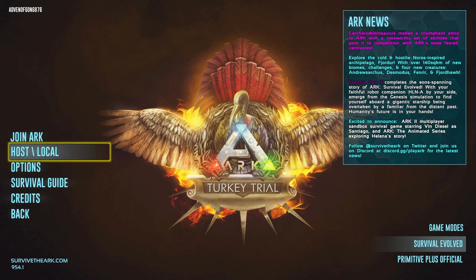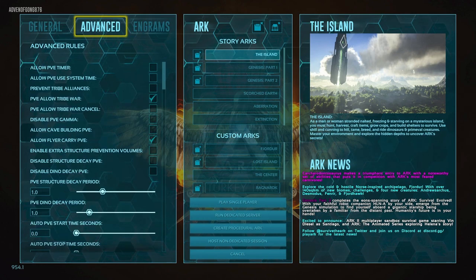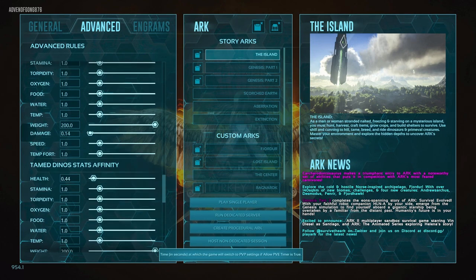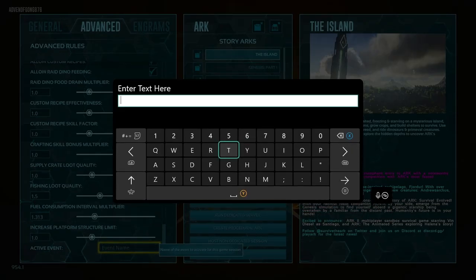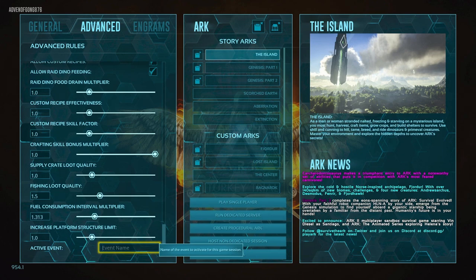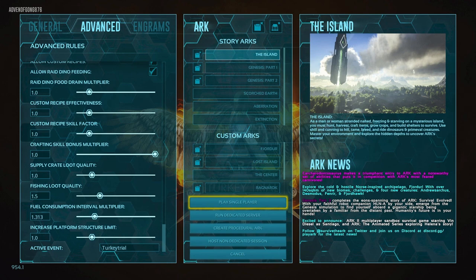As always, if it's on single player, you go to host slash local. On Xbox, hit the right bumper button to get to the advanced tabs, then scroll all the way down with the right joystick. With the left joystick, highlight where it says event name and type Turkey Trial. Hit the start button, confirm the event name is there, select the map you need, and hit play single player.